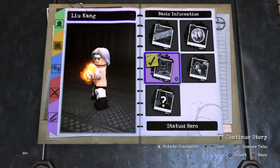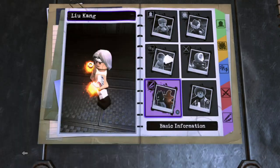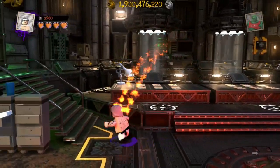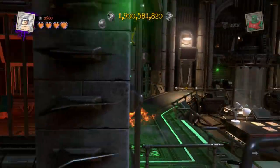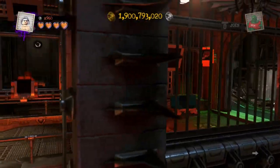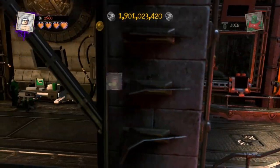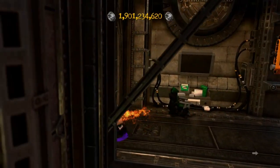Alright guys, so that's pretty much it for our custom Fire God Liu Kang. Now all we've got to do is take him out to the metropolis to showcase him around for a while. I know this is my second Mortal Kombat custom in a row, and I do plan on making another one, so tomorrow I'll probably be making a different custom — it probably won't be MK, since I've already made two.